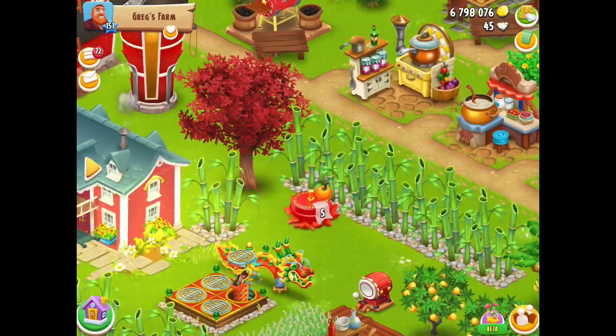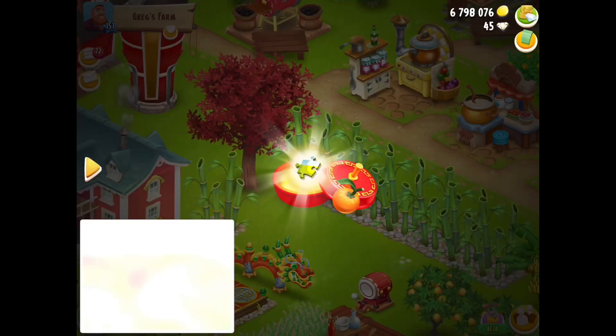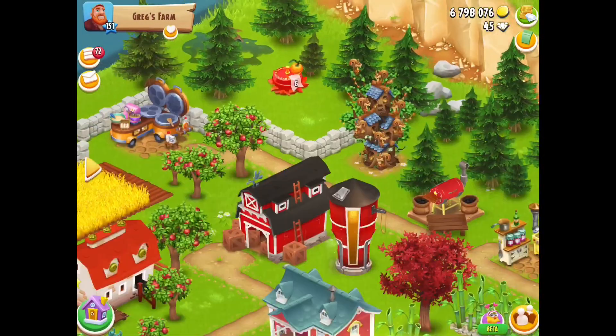Number 5 is up next to the house - two puzzle pieces. You know I want my puzzle pieces. I want my animals. That's amazing.